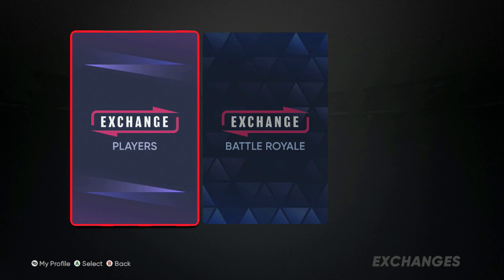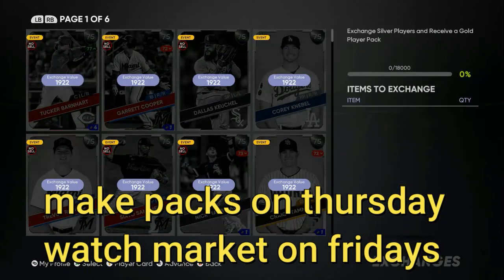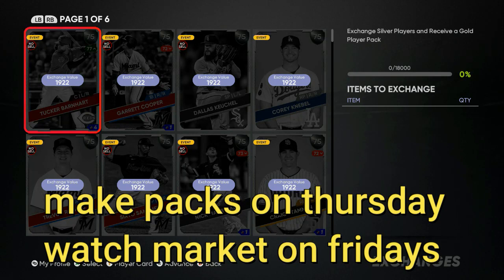If you're just playing and grinding the game through Conquest, First Inning Program, Second Inning Program, Topps Now moments, you'll already be getting free packs. So far I've gotten probably 175 to 200 free packs. What you want to do is go to the exchange, take your silvers, and turn them into golds.